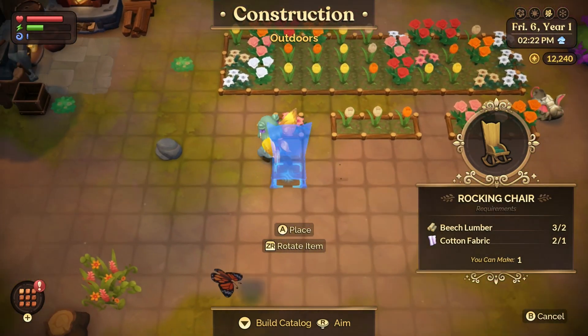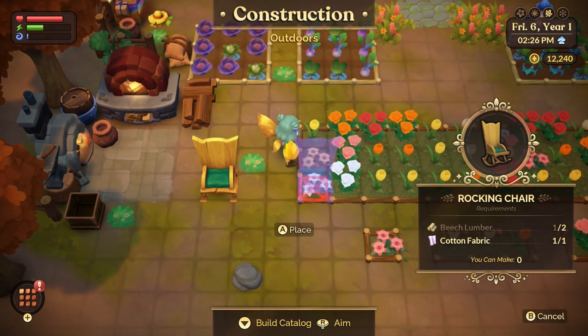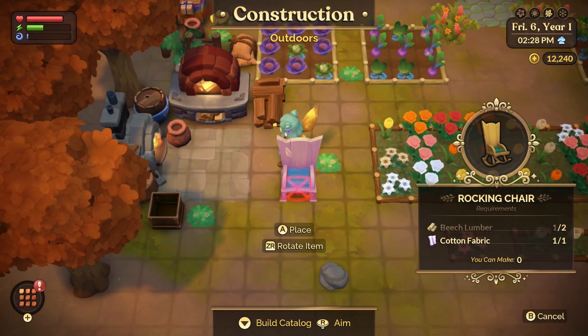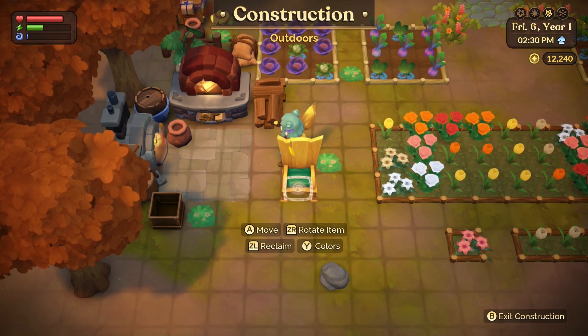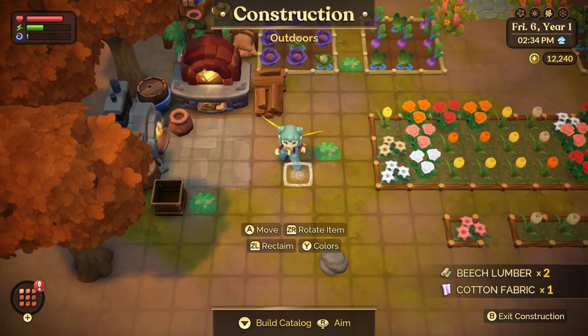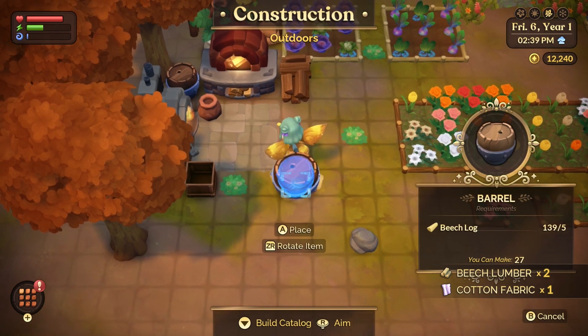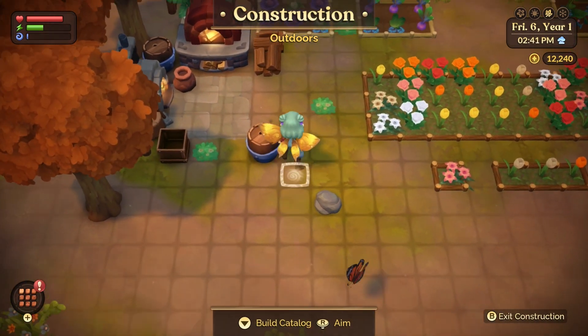Tip 2 is that while crafting, you can test out items to see what they look like, and if you don't like them or change your mind, you can reclaim the materials by clicking reclaim in the crafting menu while hovering over the item. This will give you all of the materials you used back to you. This is super handy for making your farm look aesthetic without wasting a bunch of stuff if you're unsure.